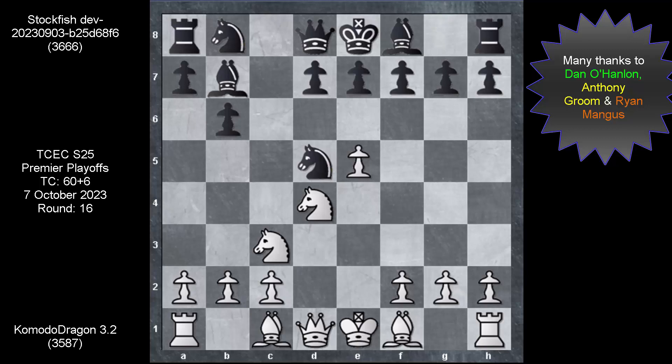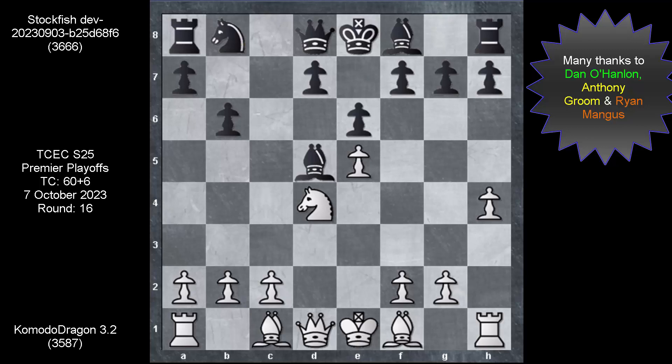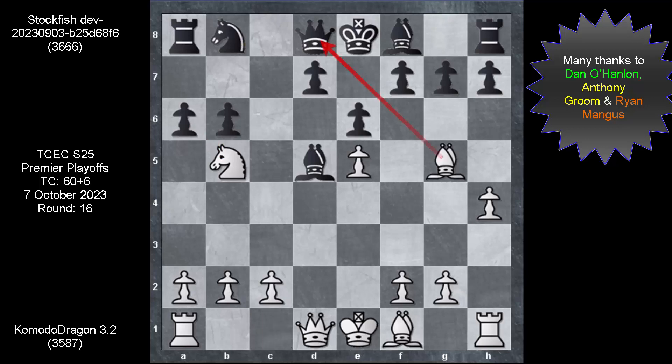The last move we saw was Knight d5 — Komodo took, Stockfish captures, and with h4 and e6 we saw Knight b5, a6. The queen is attacked and right after Queen c8 we saw this check — both the knight and bishop came off. Up to this point, this is exactly the same picture as we saw earlier when these two engines played in reverse colors.